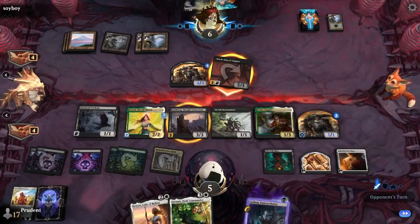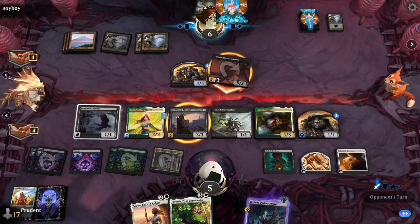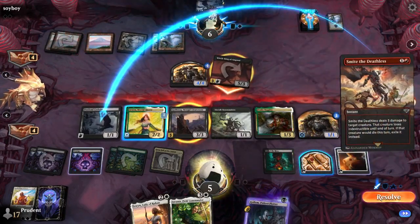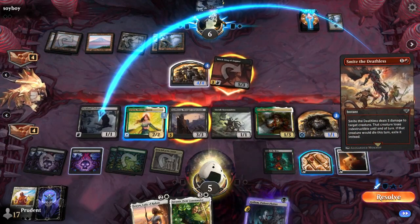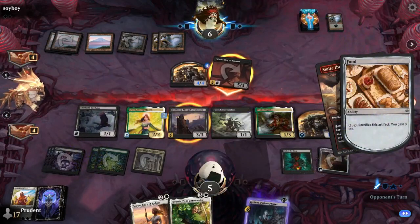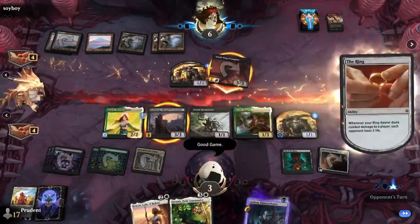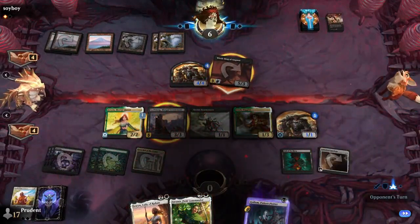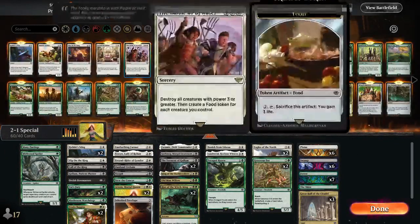Witch King attacking gives him Smite the Deathless, but he's at 8 life, not 5. He has to use the Arwen here — can't sack the food because he's going to take 8. So Smite the Deathless got around everything. His other option would have been to try to give the Corbane indestructible, but the Smite the Deathless gets around that too. Smite the Deathless coming out on the loot — on the loot right there.